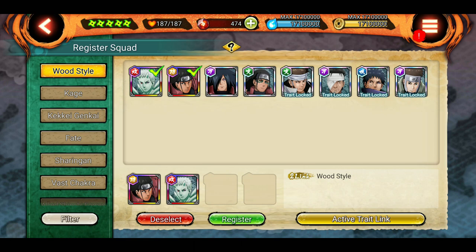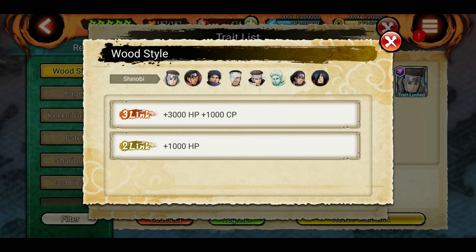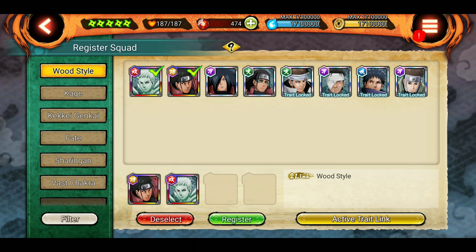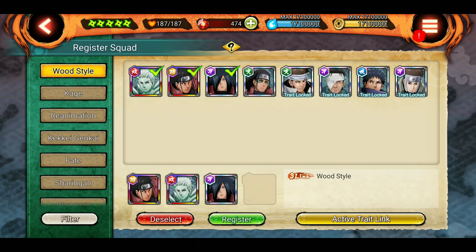Let's select Jubito. It shows 2-link wood style because Jubito has wood style unlocked by default. Now because we have used 2 shinobis, it's showing 2-link. If we use 3 shinobis — for example, let's choose Aido Madara — it's now showing 3-link.